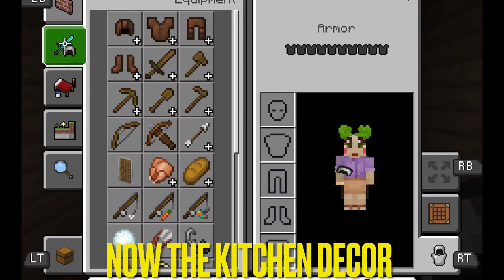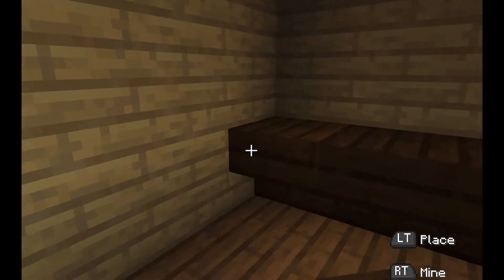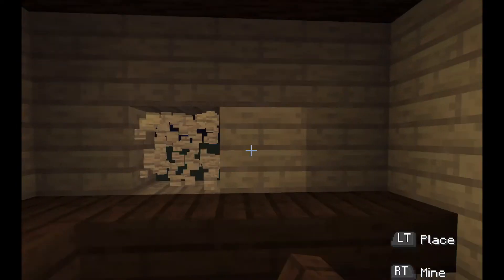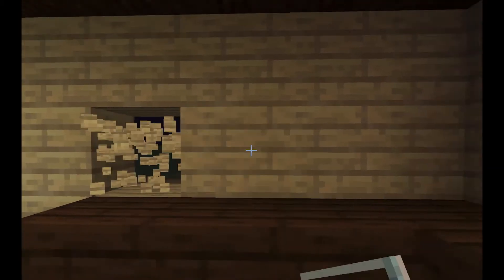Next is the kitchen decor. What I did: I got some dark oak wood, put it upside down to make it like countertops, then I just made some windows like this. This one's two by two, and then that one it's one and then three at the bottom.